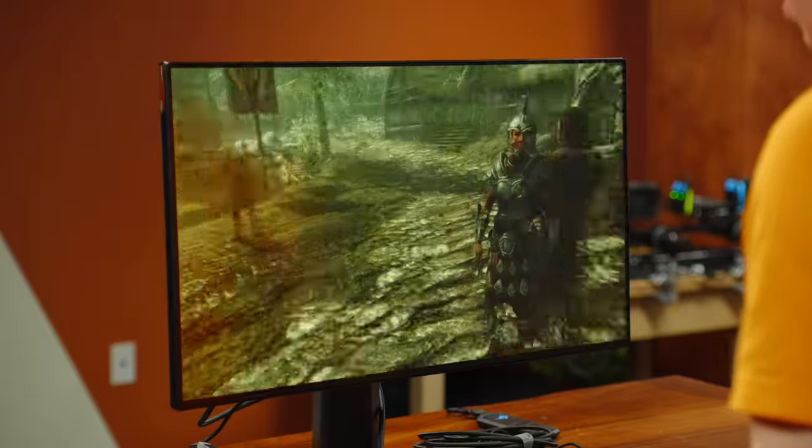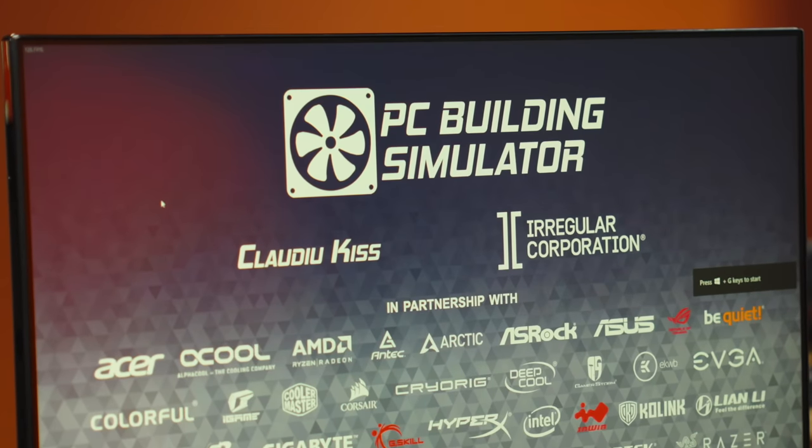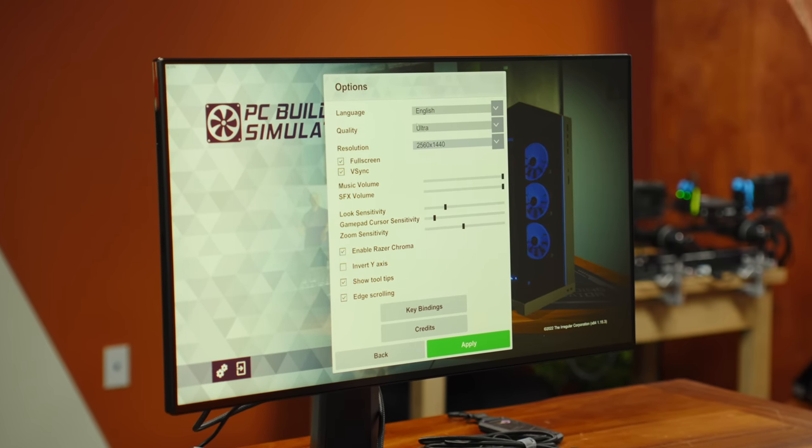We can actually play Windows games via Parallels on a Mac — the proof of concept is here. There's really only one more thing left to try. It is time to build ourselves a PC in Windows on our Mac. PC Build Simulator is defaulting to ultra at 1440p.